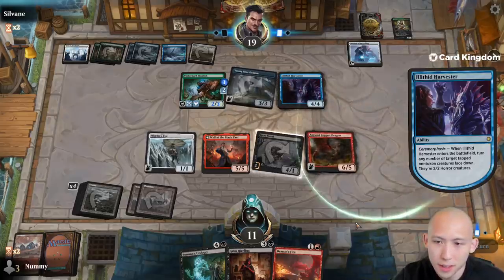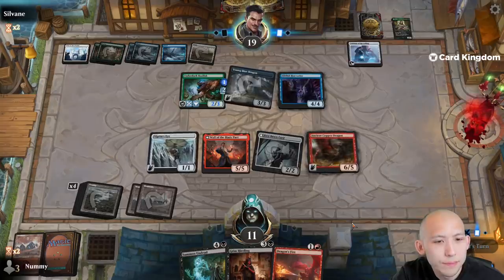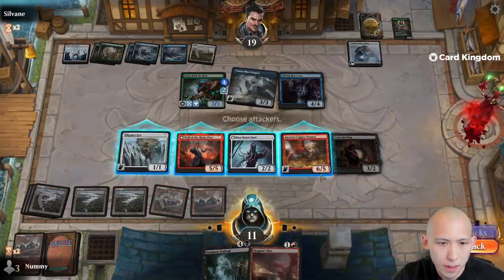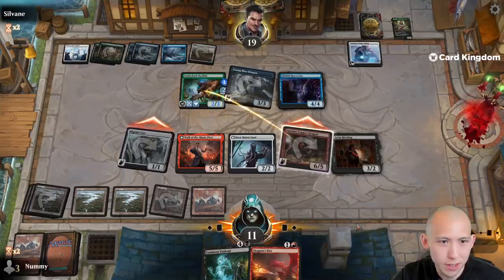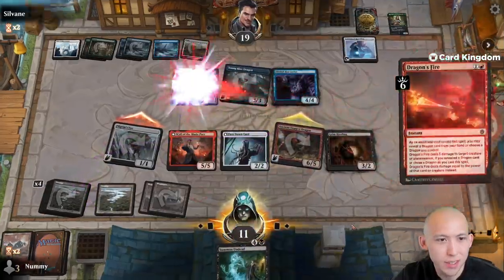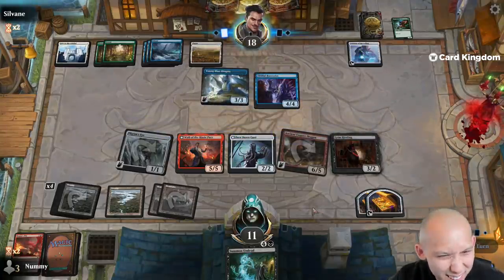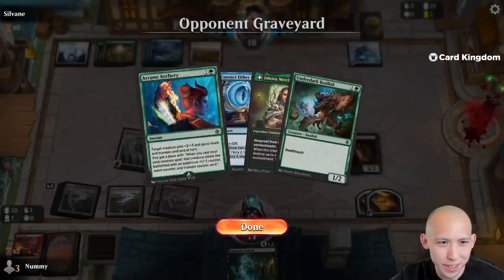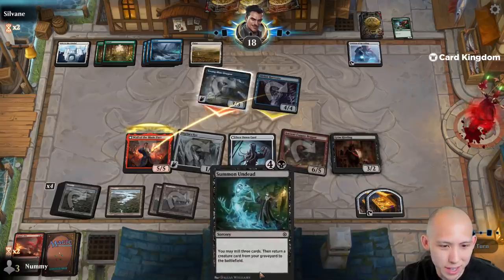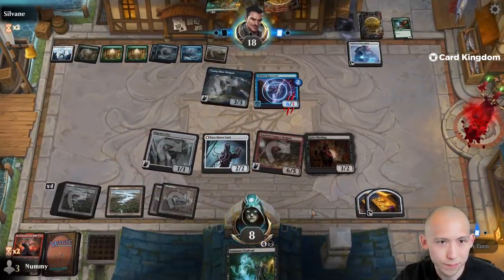Looks like they're just gonna run out the 4/4 — that flips my Gray Slaad into a 2/2. So I'm gonna go pre-combat Hireling, attack, get a million treasures. Oh, that thing has reach — I didn't even realize. Well, I just missed out on all my treasures because I'm bad. We still get a couple out of the deal. Obviously that was a really bad mistake — that thing had reach because of the trick they used, Arcane Archery. I don't mind if Wile dies again; we have Summon Undead anyway. That's fine. Pretty big mistake by me though.